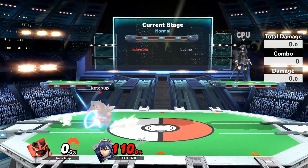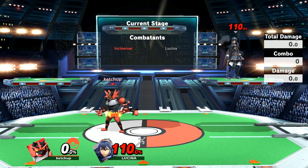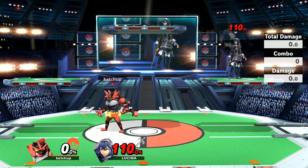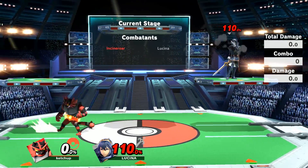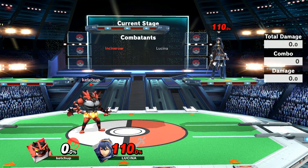So if someone messes up on Incineroar's shield, he now has the option to up smash out of shield to secure the kill. You now have up throw giving you the opportunity to kill anywhere on the map — boosted by platforms, which means you can counter-pick platform stages — and you also have up smash out of shield. That's two more kill options added to his kit.